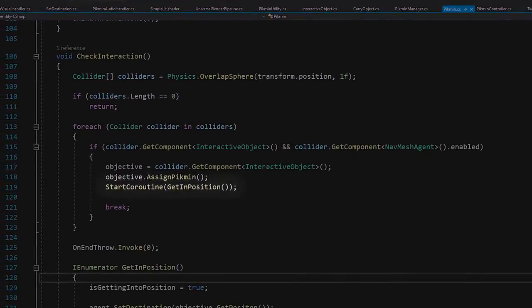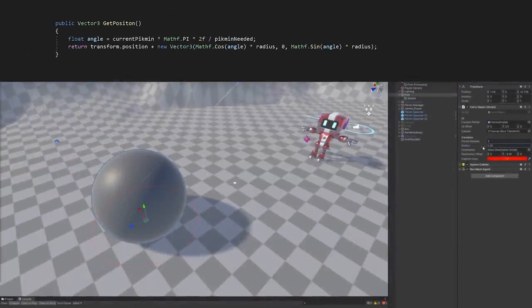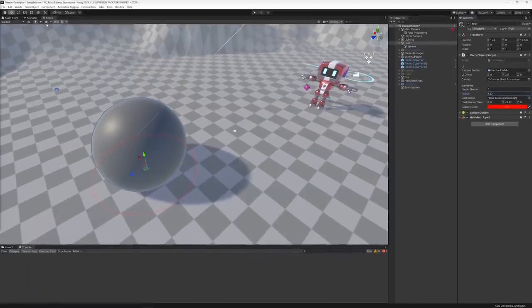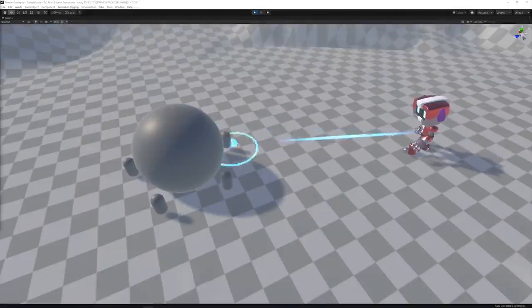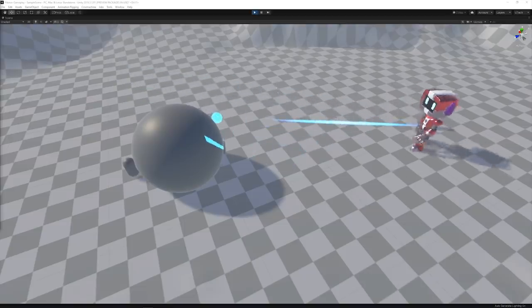Once the Pikmin is thrown, it checks in an area around it for an interactable object — getting in position if they find one, or staying idle if they don't. In case of an interaction, the Pikmin position themselves in a circle around the interactable object based on the number of Pikmin needed to carry that object.